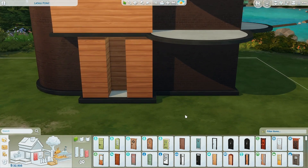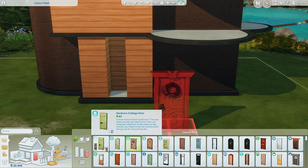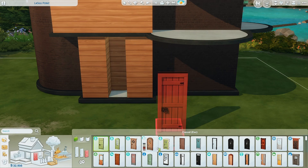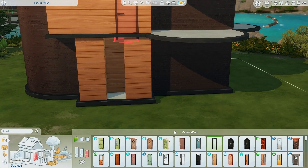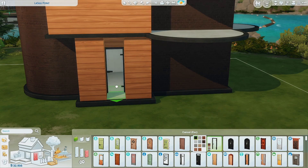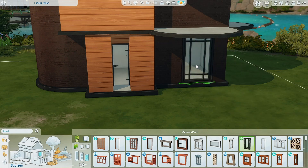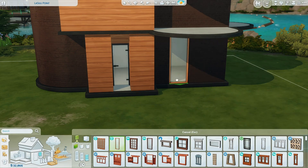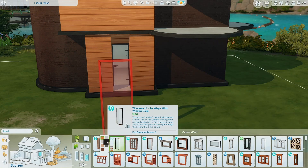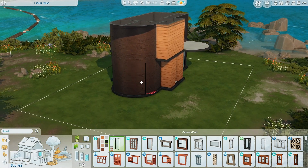Let's do a door and windows. Is there a one-tile door? Oh, there are one-tile doors. We could do something like this — it's pretty cheap, $50. And then windows — I was thinking the eco lifestyle windows. At least this one is pretty cheap, $20. Oh, of course they don't work on the freaking rounded walls. Which ones do? They're all ugly.